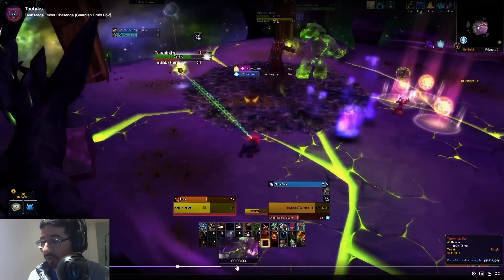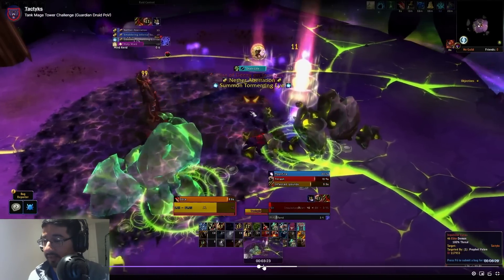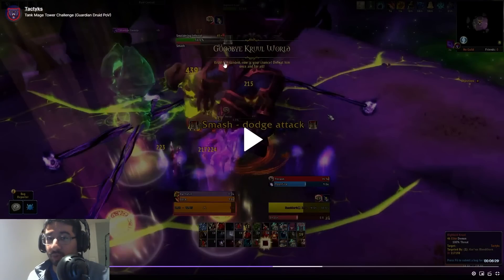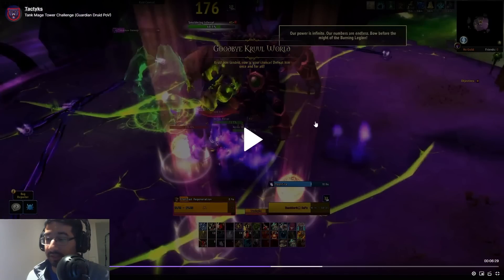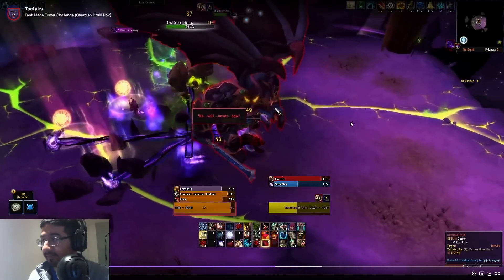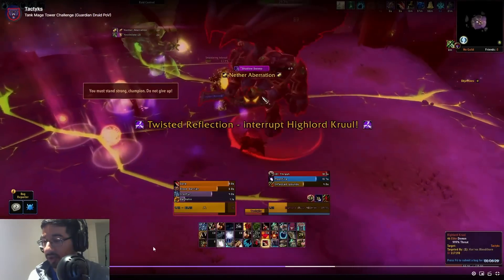That brings us to phase two. When you kill the Inquisitor, Cruel comes down and all the Tormenting Eyes despawn — no need to deal with those anymore. Right when Cruel comes down is where I'd recommend popping your drums and any DPS cooldowns and potions. I completely forgot I had drums in my kill, so it is doable without them, but I would recommend using them. After the initial beams there is some free damage time on Cruel.